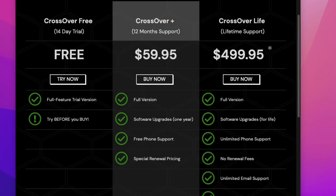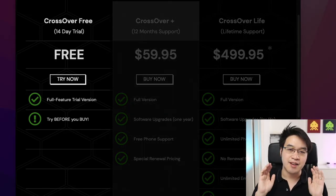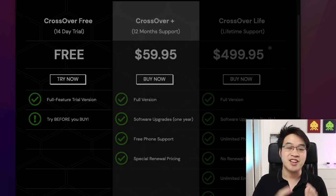Once you get to the page and press the buy button, you'll be met with three different options. The option on the left is the Crossover trial — a 14-day completely free trial where you can test out the full functionality of Crossover. After that, you're going to need a license.